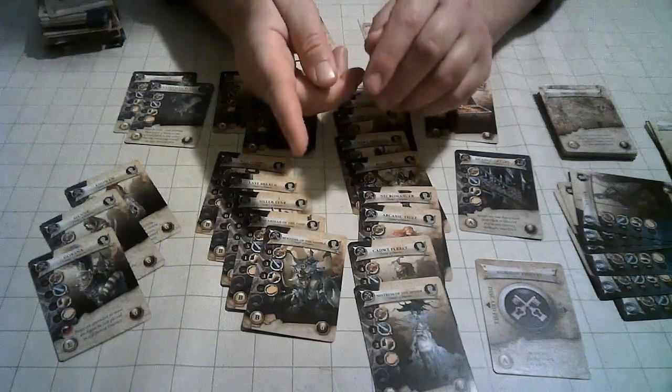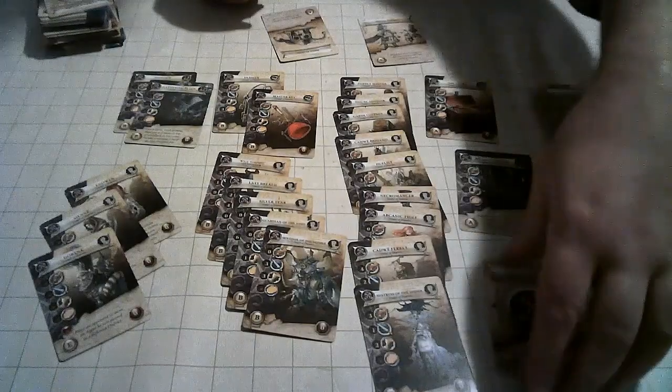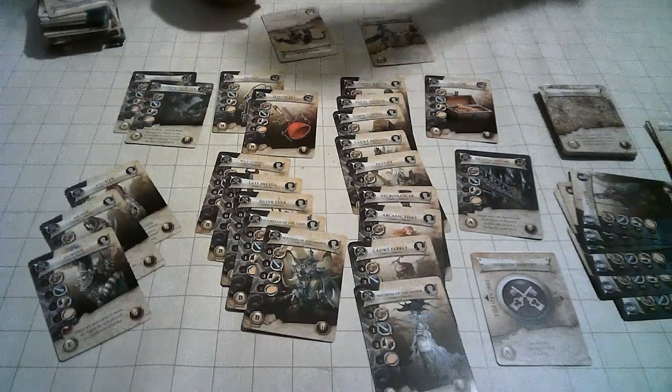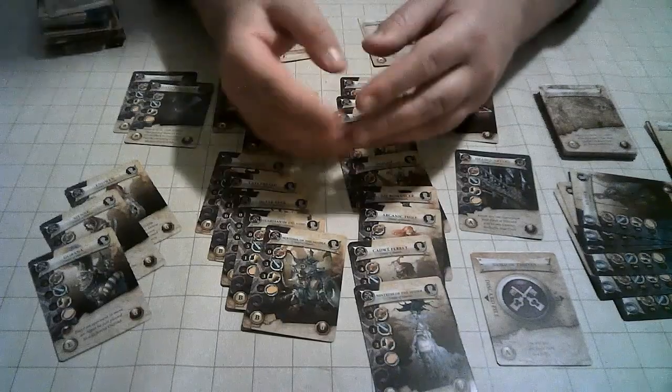There's one little extra option as well: when you win a stake card, you have the option to store it underneath your guild card instead. You still count it at the end of the game — it just avoids inflating your deck to more than what you can manage.